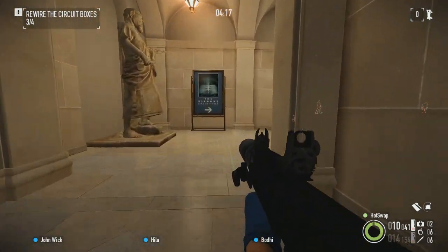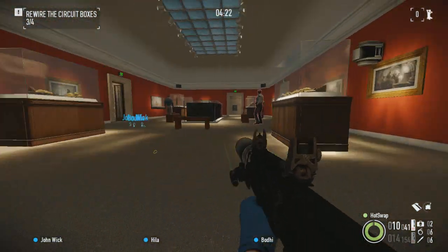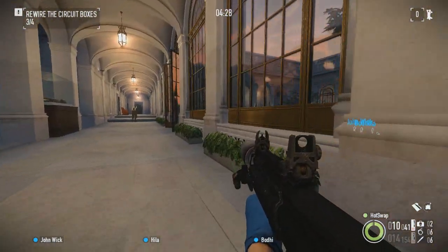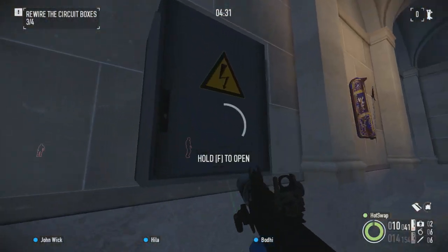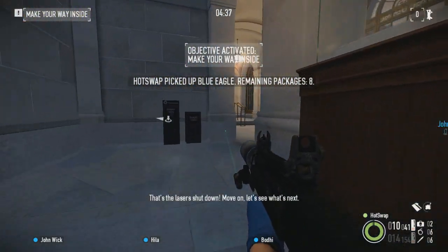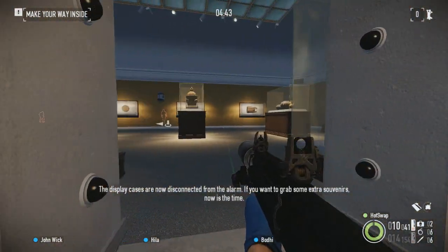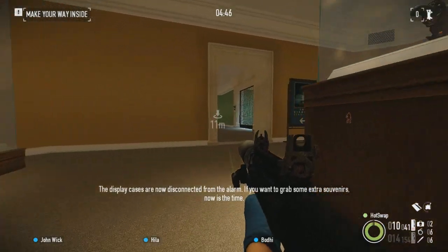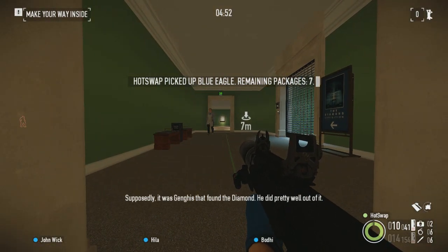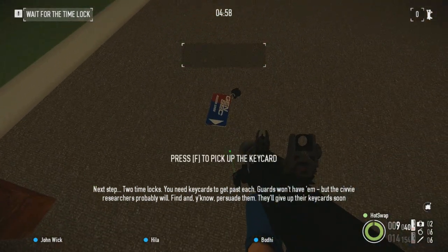Once you get the key card and get all the boxes, you want to start moving to the first time lock. Careful with all these guards — they can really be anywhere in these hallways. Here's our last time lock. We'll go ahead and rewire and pick up the package, then move into the time lock room. You'll want to be extra careful in the time lock room, because one guard monitors these two outside rooms and the little connecting corridor. We got super lucky here — there's another civilian. You're going to need two key cards for this heist, not just one. So we're going to waste this fool, pick up the body, pick up the key card, and call it good.